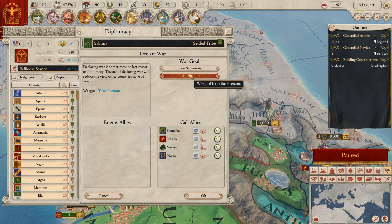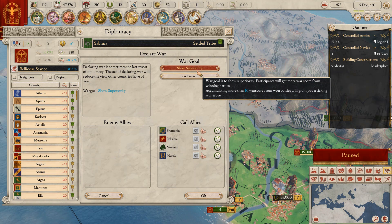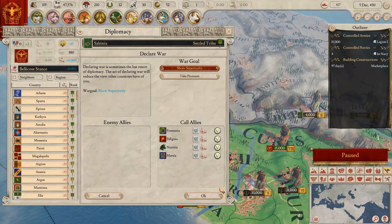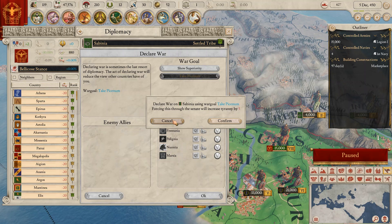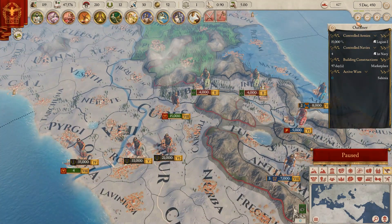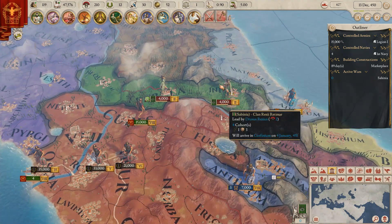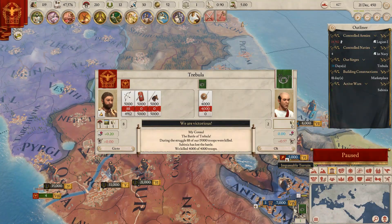We're finally within time — we'll take the territory that we want. I'm going to go for show superiority, but show superiority will force this and increase the tyranny by five. I'll move on their 4,000 right here, and my allies should be able to move up quickly and take them out over there. They're going to go attack my allies over here, but that's fine because I'm going to completely crush their stuff.